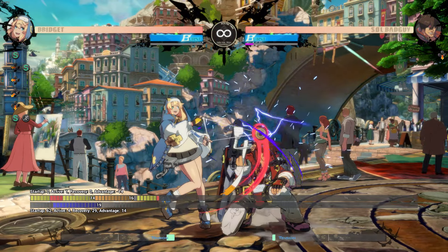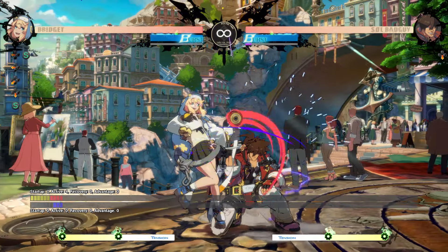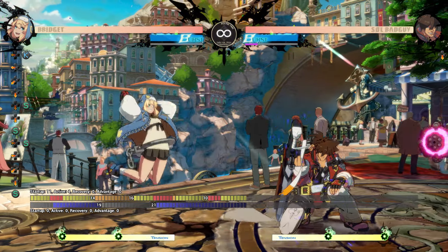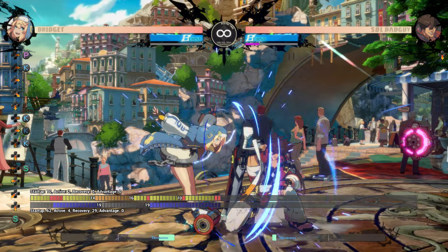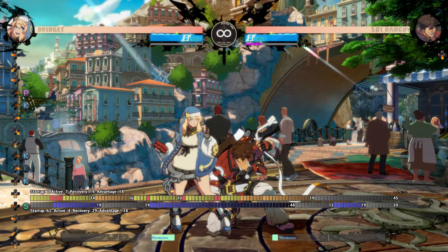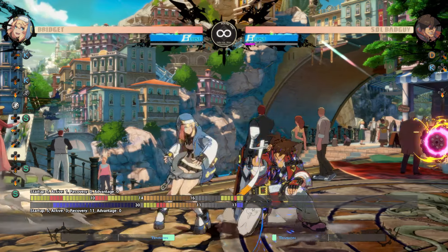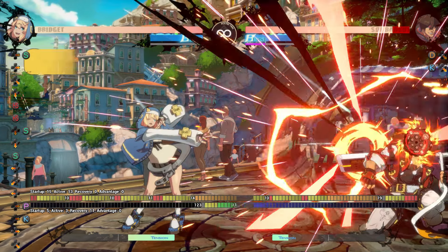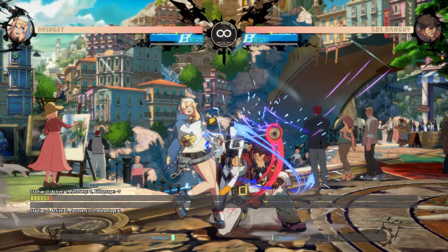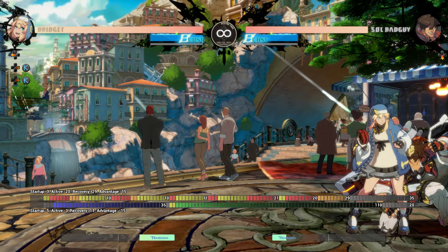After threatening close slash into frame traps and lows, close slash into 214S, then close slash 2S roll sets up our high-low mixup of JD vs empty land 2K. If you're a bit scared they'll react and mash, 2K 6K scooter into break also works to keep you very plus. If you do 2S into 214S, then you'll be able to space out somebody immediately mashing a quick button, and dash up 2K to get the plus frames. Make sure to threaten frame traps like delayed 2S or 5H to stop them from mashing, then go for options like this.